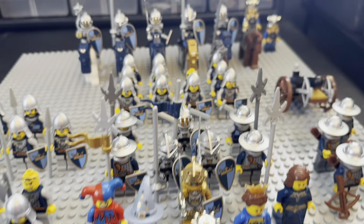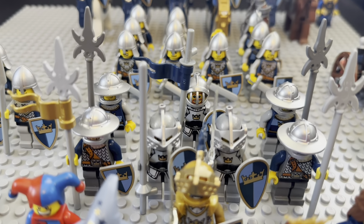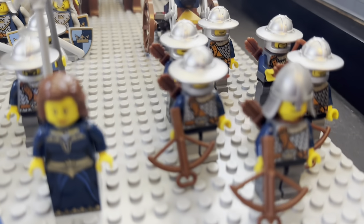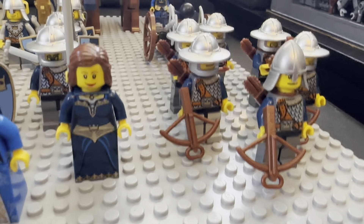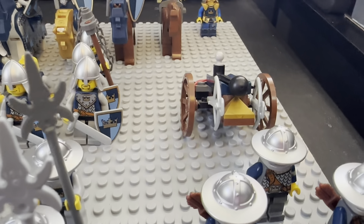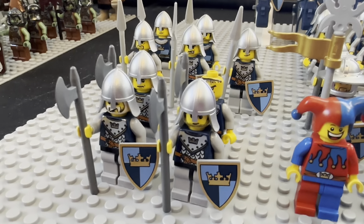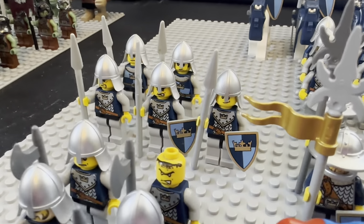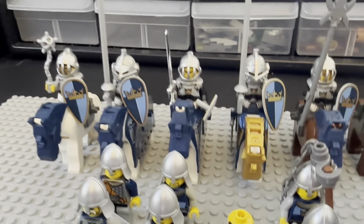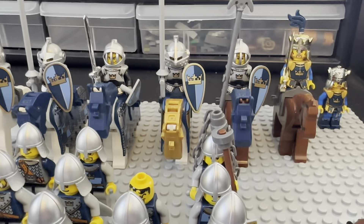Behind him, we have three heavy knights and then four pikemen on either side. Then we got all my swordsmen or footmen behind them — swords and shields and all. Over here we have my archers: three crossbowmen, two longbowmen in the back, and then a heavy archer who mans a heavy archer cannon in the back. All the way to the left, we have my halberd men or axemen — got four of these guys. One guy's missing a helmet. Then we have my spearmen — got five of those. In the back, we have five heavy cavalry, all my knights on horseback, and then a few extra king figures.